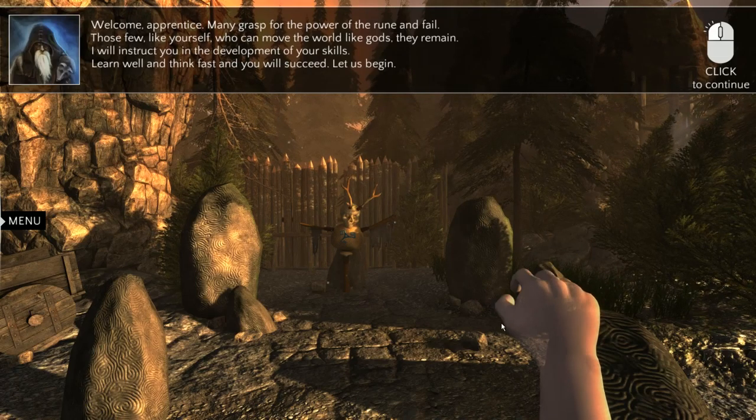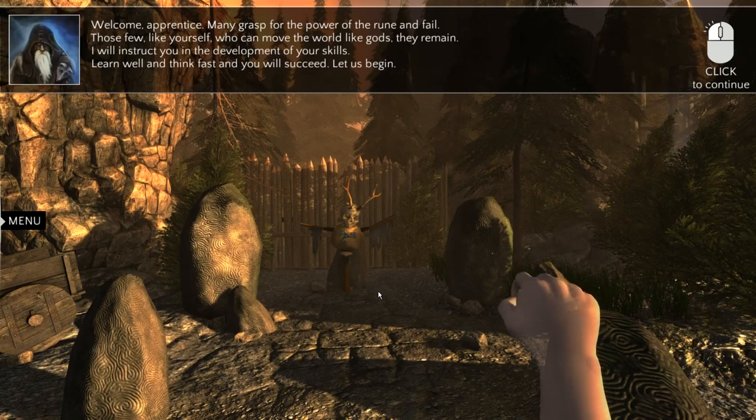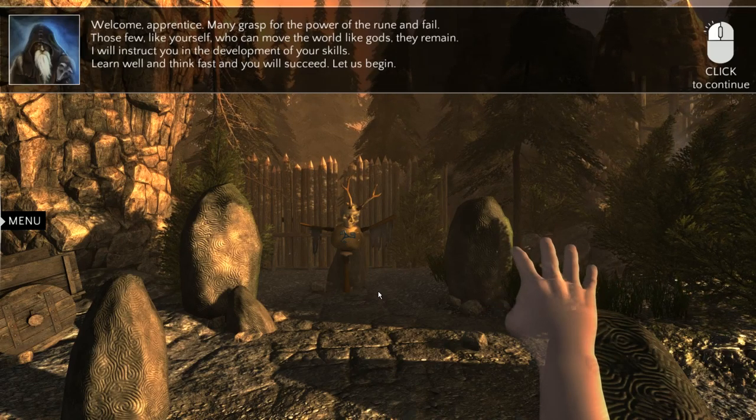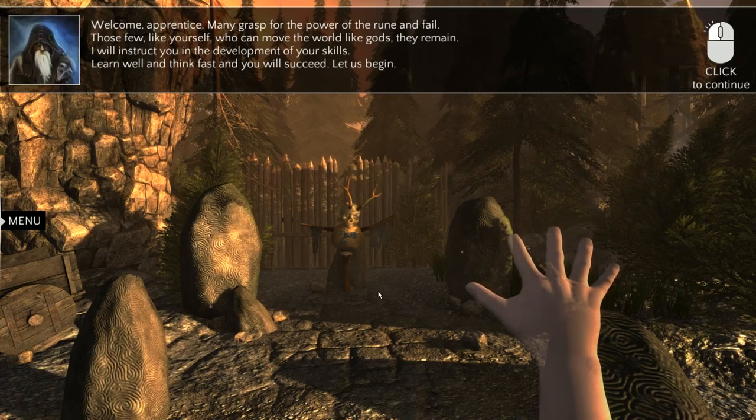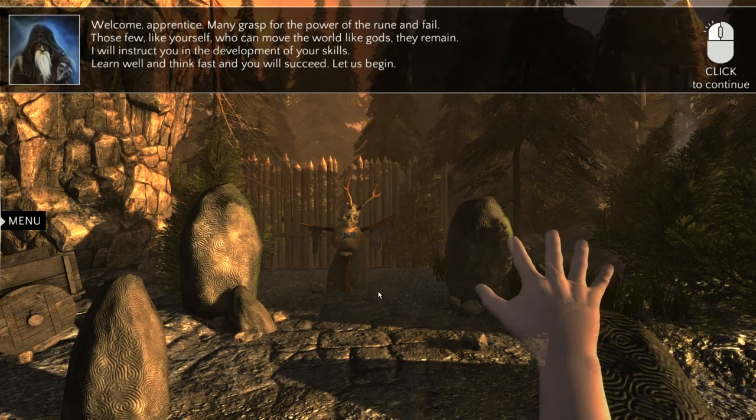Wow, you can see through the hand here. That's fantastic. 'Welcome apprentice! Many grasp for the power of the rune and fail. Those of you like yourself who can move the world like gods, they remain. I will instruct you in the development of your skills. Learn well and think fast and you will succeed. Let us begin.'